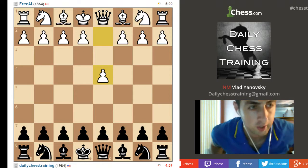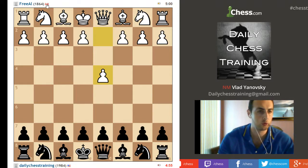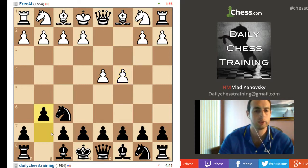Hey guys, another video here. I'm going to play a game on chess.com. I'm playing Freel from Canada, he's rated 1864. He plays d4, I'm going to play knight f6. He plays c4, we're going to try to work around that.